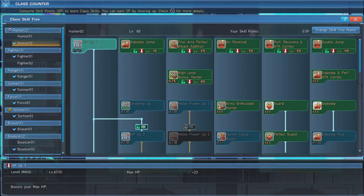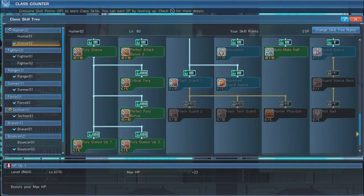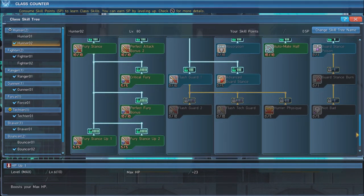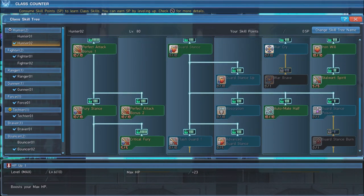We use the standard Hunter subclass for this build. First, put six points into HP 1 Up. When you reach level 80, be sure to max out High Level Bonus Hunter. Next, max out Perfect Attack Bonus 1 and 2. Fury Stance is also important — maxing out every component will grant a melee and range damage bonus, while also granting an increase in critical hit rate. Putting three points into Guard Stance will give us access to the skill Automate Half, which we will max out — this makes us automatically use a potion when we drop below 50% HP. Lastly, max out Iron Will and Stalwart Spirit, which together grant a 75% chance to survive a fatal blow with one hit point, and grant 15 seconds of invincibility.